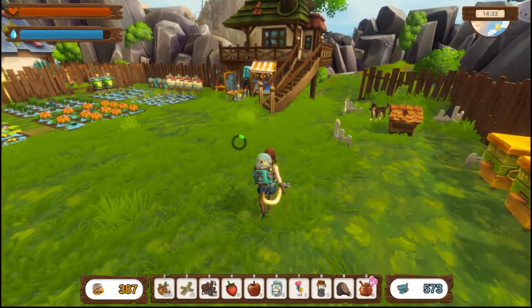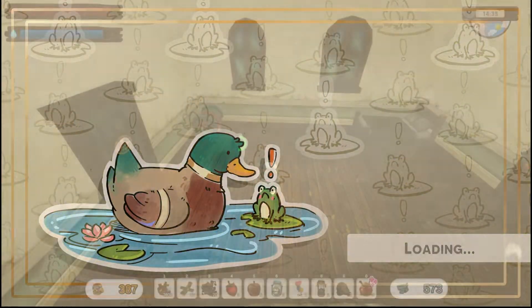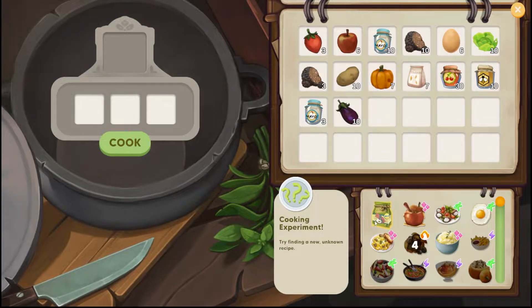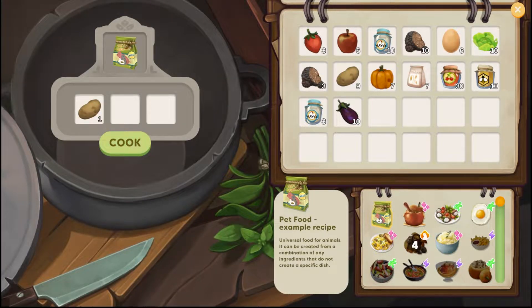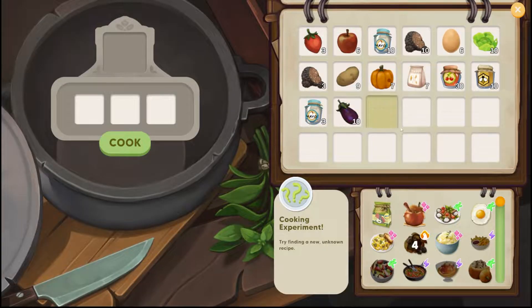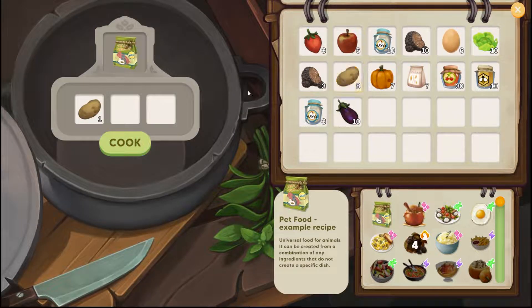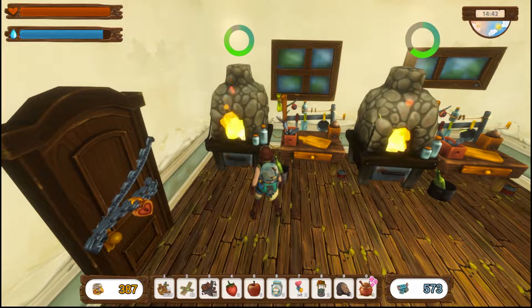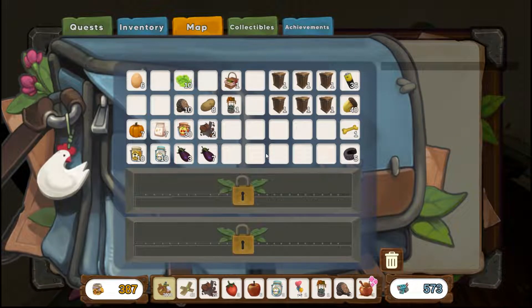All right, let's head in the house. Eight, six food - can I really... I don't understand why I can only make one. Has no one figured out how to make more than one?